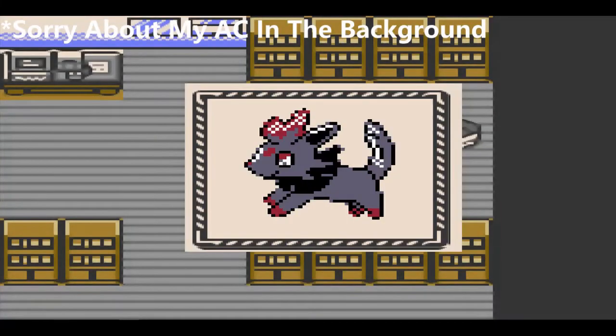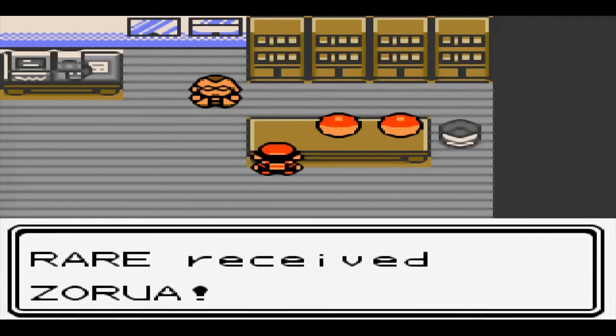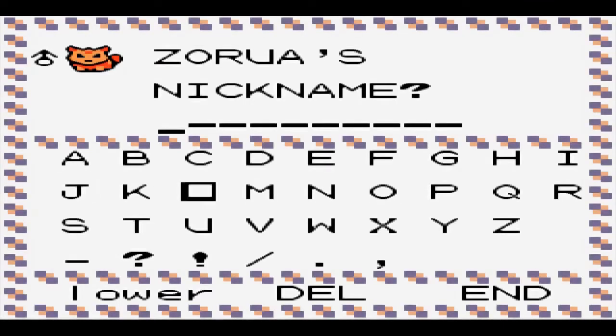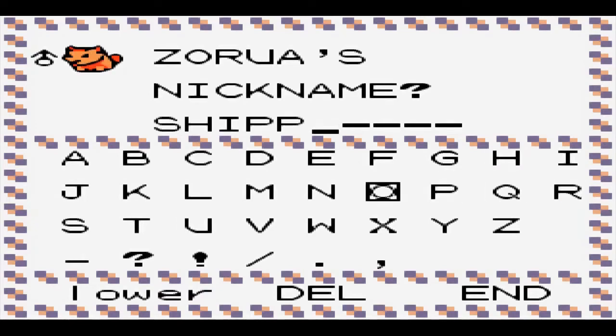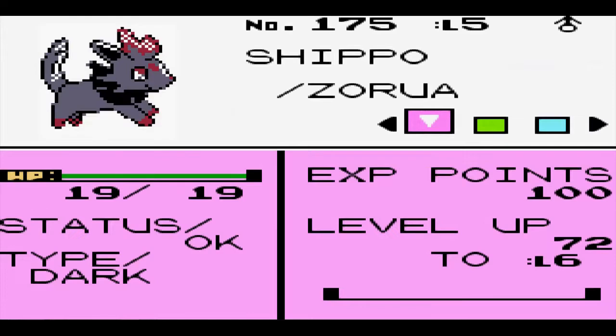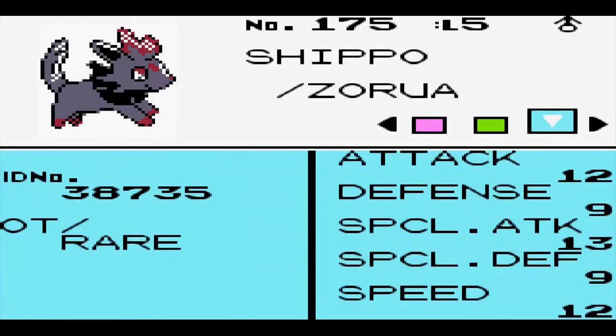The first thing I do is pick up Zorua from Professor Elm's lab. For this run, I replace Cyndaquil with Zorua, so our rival gets Totodile, who is his canonical pick. I name our mischievous fox Shippo after the fox demon from my favorite anime series, Inuyasha. I take a look at his stats and moveset, and they're pretty solid for a starter Pokémon.